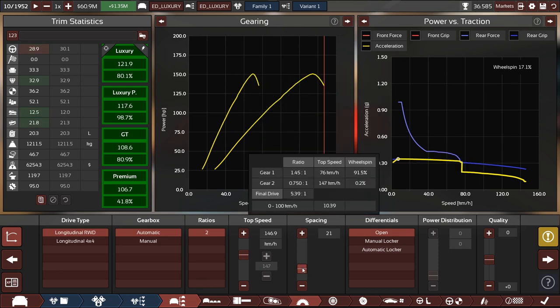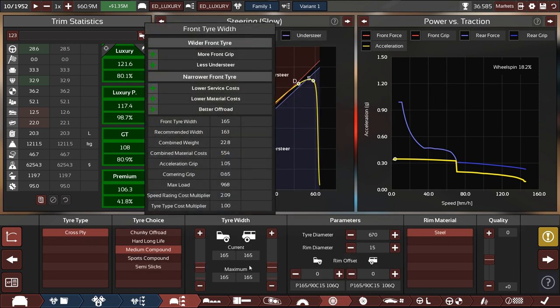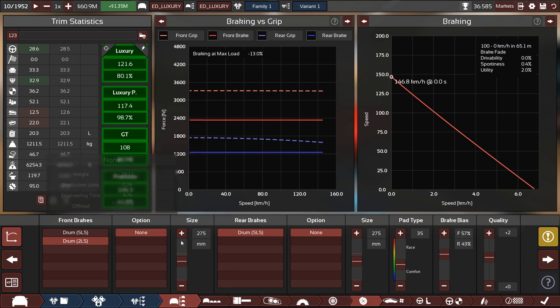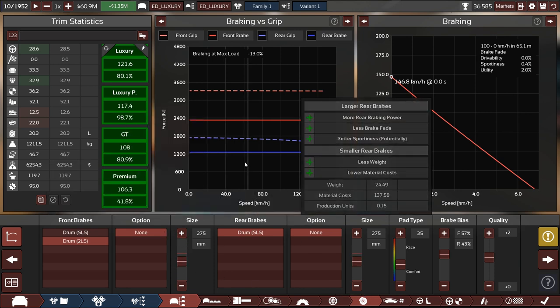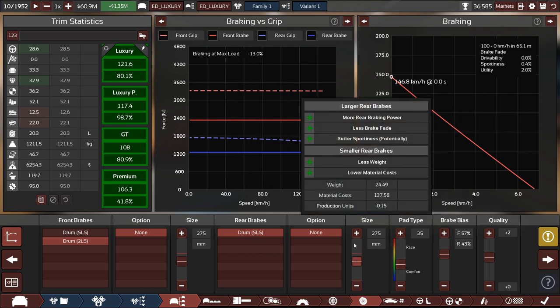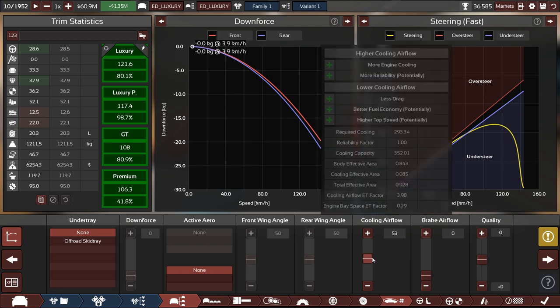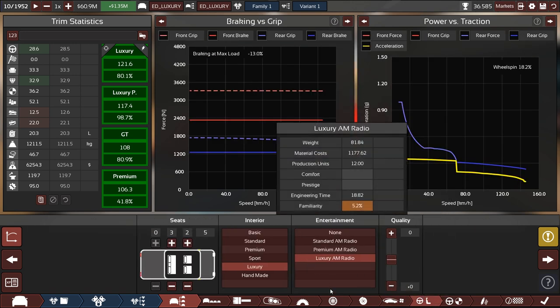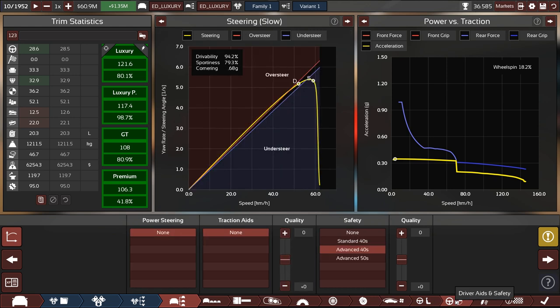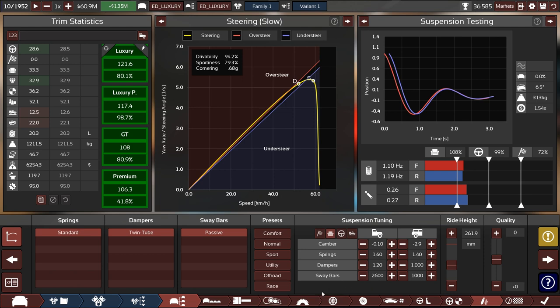The gearing isn't great unless you really pull it down, and even then it's not ideal. Tire size is decent. You can fit some brakes in there, though not maximum size despite having some leeway — I don't think that's optimal. Cooling airflow is okay for what the demographic wants, and luxury interior choices are good. No quality sliders, advanced safety — that's fine. Suspension setup is good.